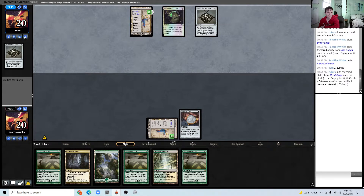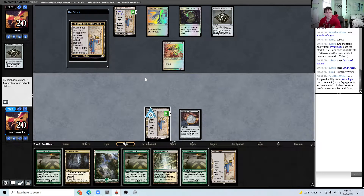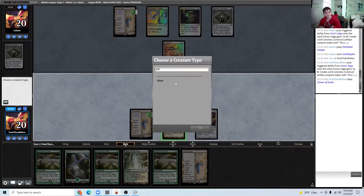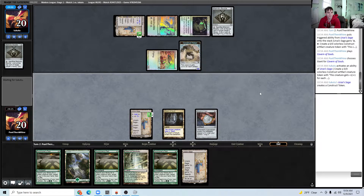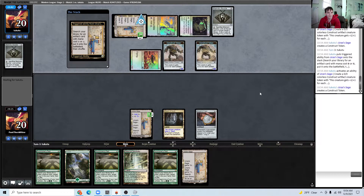We're against Hammer here most likely — maybe Affinity now that I see Citadel. Our hand's pretty good against Affinity. I'll Cavern on Giant to play around Metallic Rebuke. If they Metallic Rebuke a Summoner's Pact we can just let that happen — otherwise we're going to be making probably two Titans.